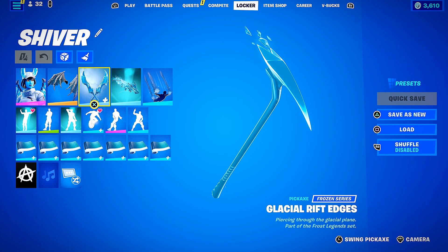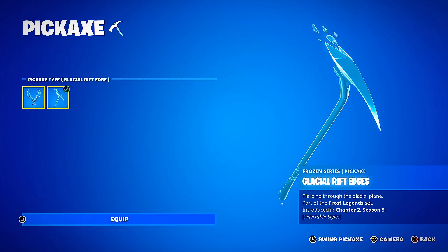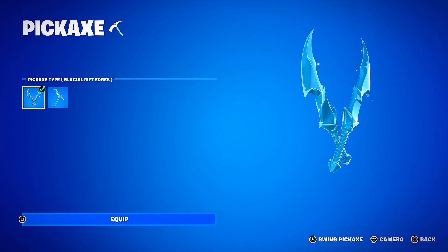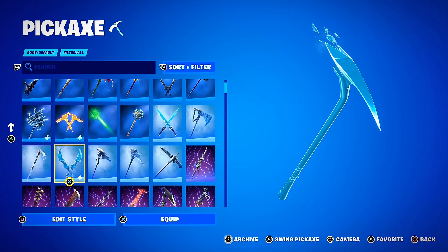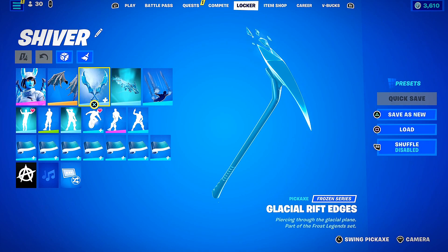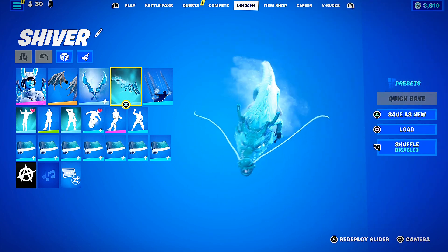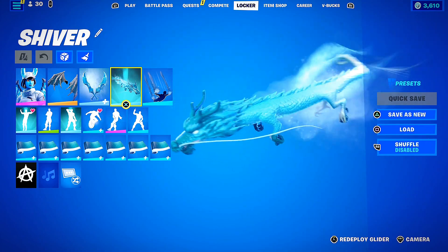For the Glacial Rift Edges pickaxe, this is actually the second edit style for it. They are originally one look, but you can change them to an ice version — it took me way too long to figure that out. I think I owned these for about six months before finding out in-game. Someone pointed it out and I was like 'there's another style for that?' So we finally figured it out and used it for this combo.